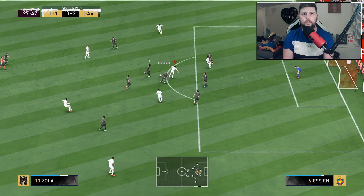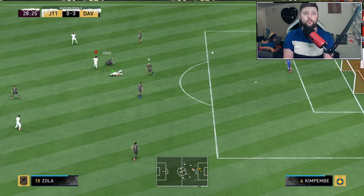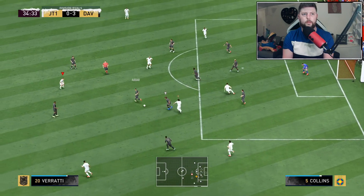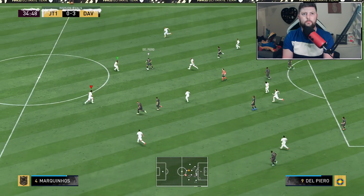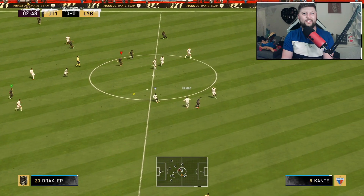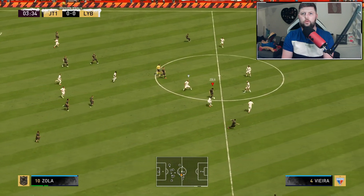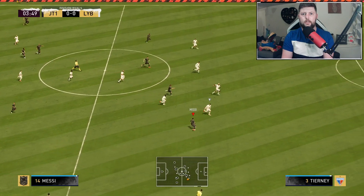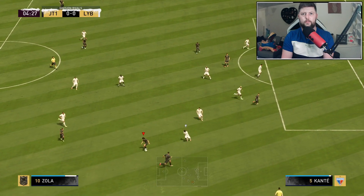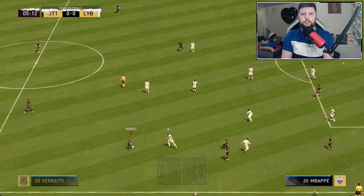Zola managing to keep hold of it, finds the little one-two with Messi, little shimmy but Kimpembe is phenomenal at getting that ball back. Vieira trying to dispossess Essien. He's got lovely dribbling on him but in terms of body strength it's really not there. Zola again - it's a very hard half-chance, that one definitely needed just one more touch. He's linking up nicely with Messi and again, can we get that through? Feels like he might have been offside.